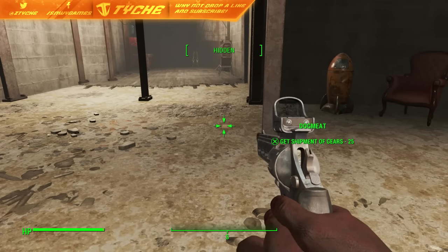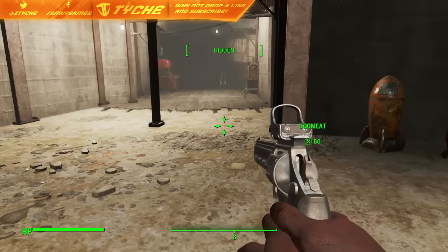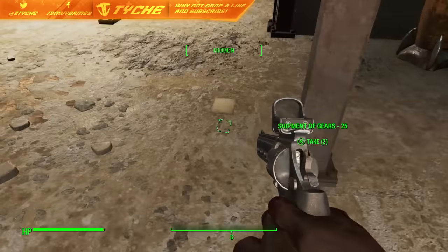Hey, what's going on guys? Taishi here. Today I'm showing you guys how you can duplicate your shipments of resources. You'd be using the Dogmeat duplication glitch for this, and you're going to get Dogmeat a certain distance away.